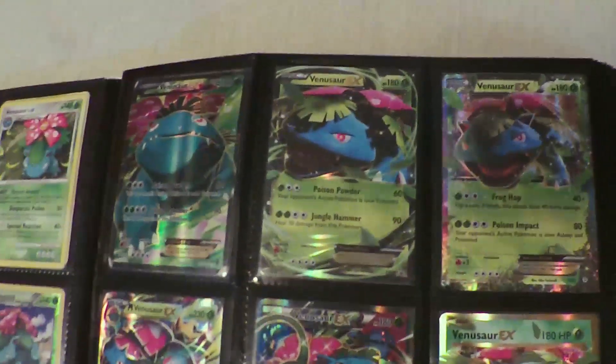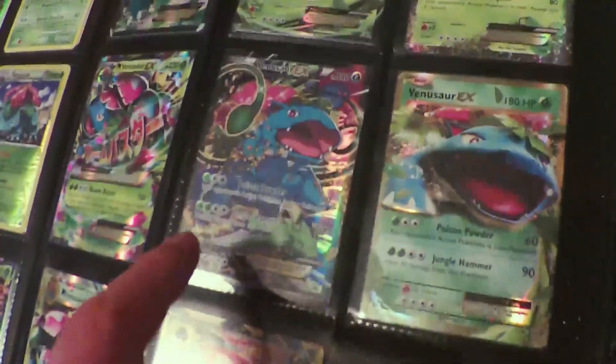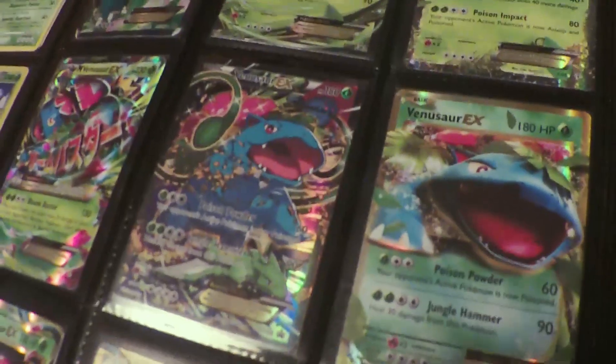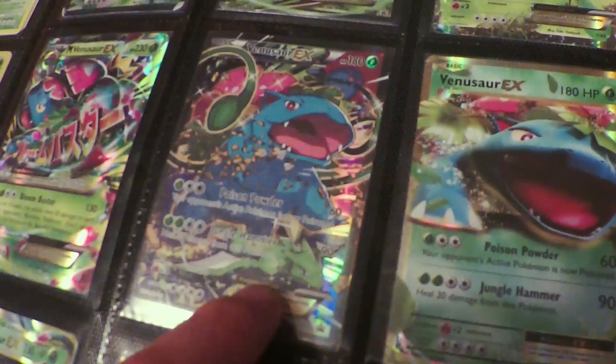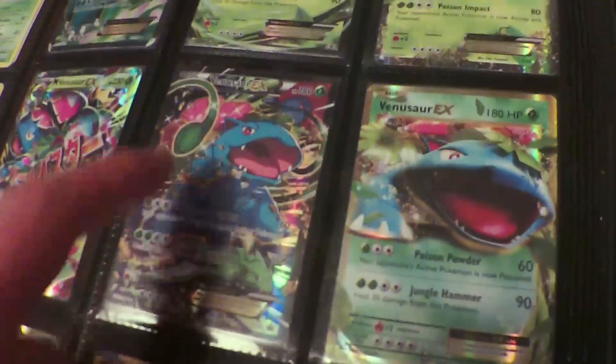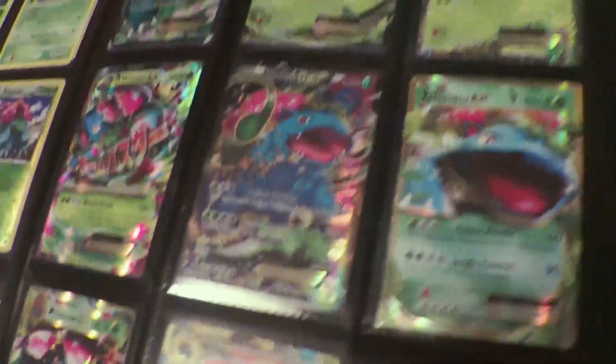Moving on to the XY era - I've got everything here with the different Venusaur EX and mega Venusaur EX cards. My favorite card of the entire collection from an artwork standpoint is the mega Venusaur EX promo that came out with Generations. The reason this one's my favorite is because it also prominently features my second favorite Pokemon, Scyther. Having my two favorites on a card together is pretty stinking cool, so I'm very happy with that one.